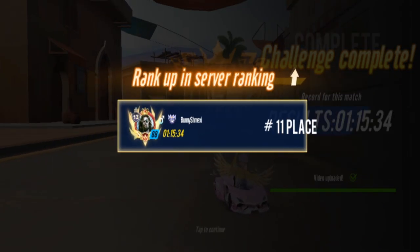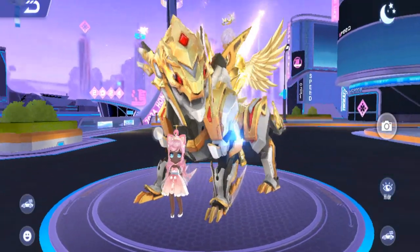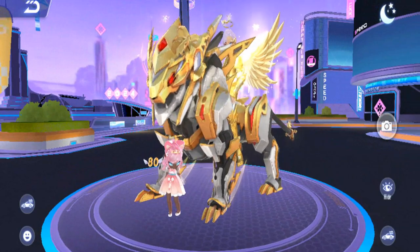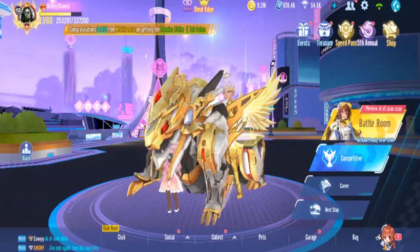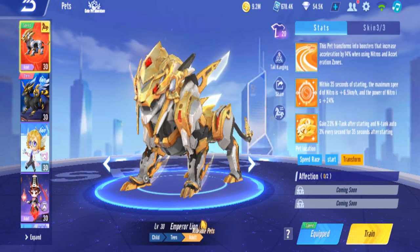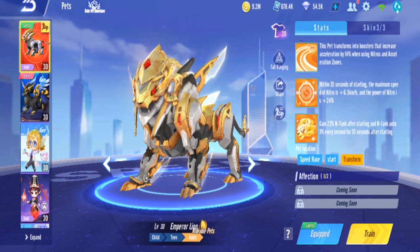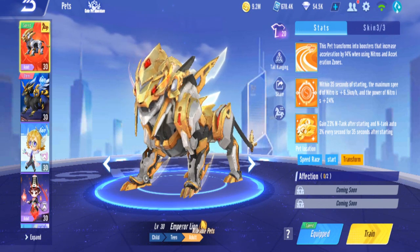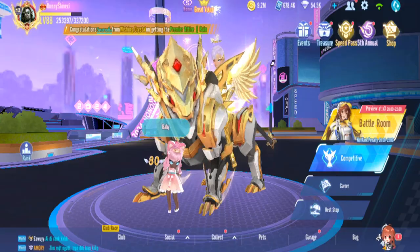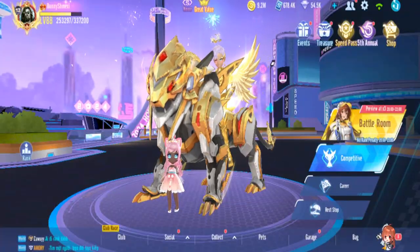At least I can easily get a nitro to start. Without this pet it will be a struggle to get a nitro like that. So I think that's it for this pet gacha and review. It's the top early game pet but you can also use it as a seat, so in rest stop or club race two people can sit. Both characteristics are for speed mode - second and third are both 35-second early game abilities. You get nitro max speed increase, nitro power increase, N-tank at the start, and N-tank for all 35 seconds.